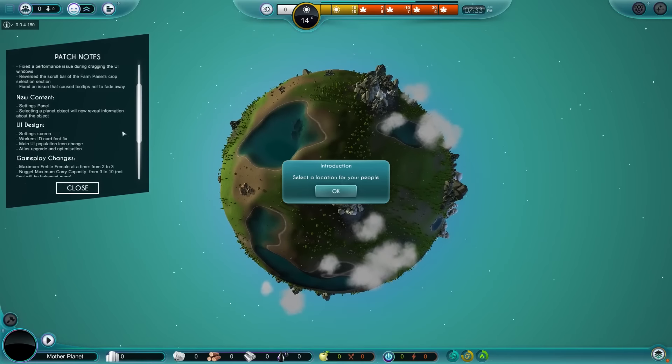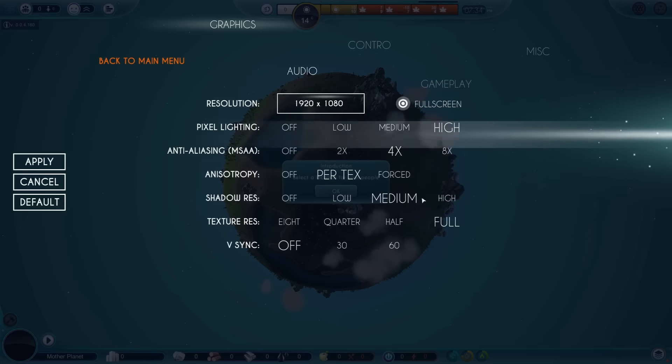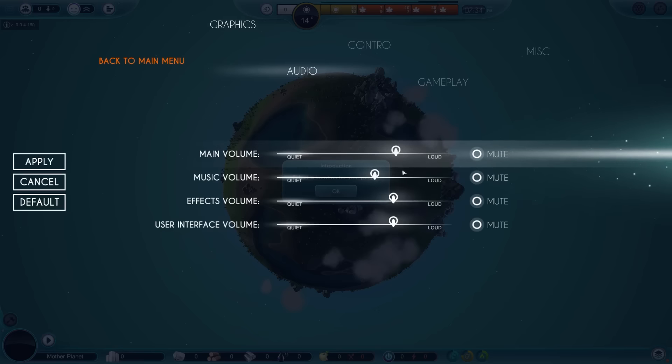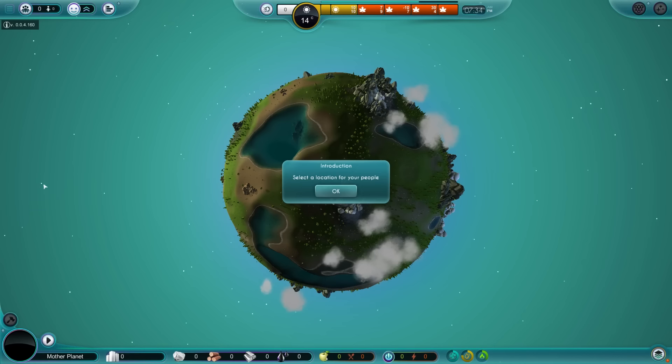They've added some new content — a settings panel! They added this! We can actually adjust settings now, with volume sliders! It's about time we had volume sliders. Not all the buttons work though — you can't cancel out, you have to hit escape.